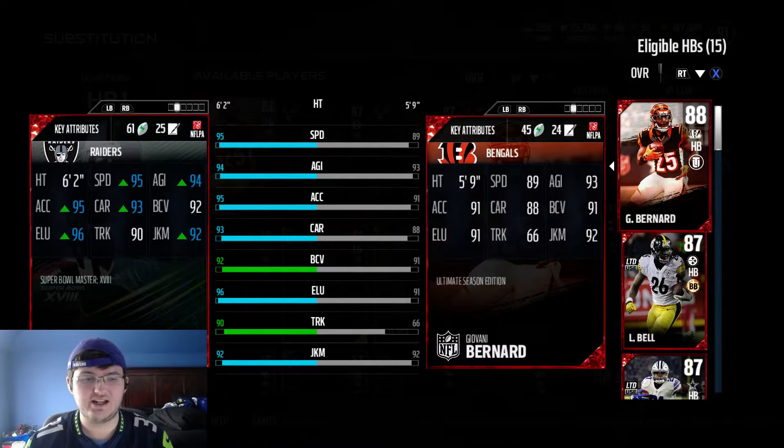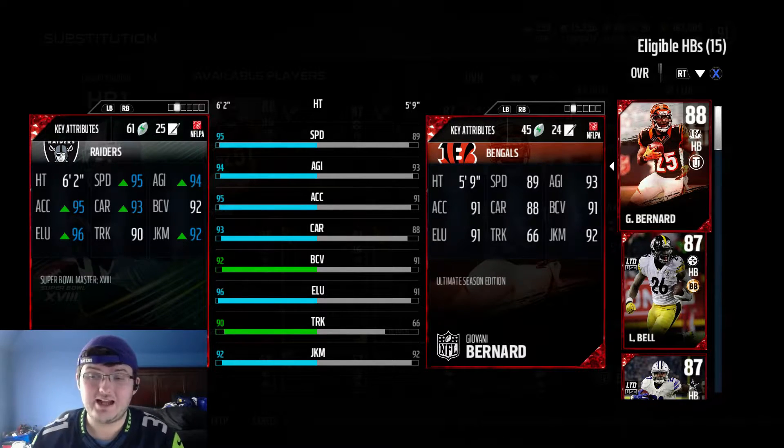95 speed, 94 agility, 95 acceleration, 93 carrying, 96 elusiveness, 90 trucking, and 92 juke move.